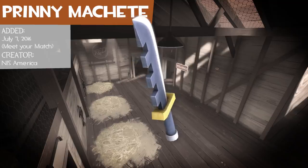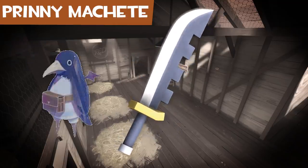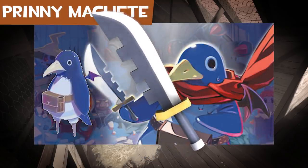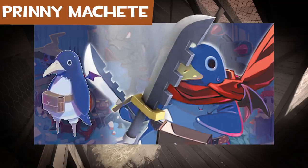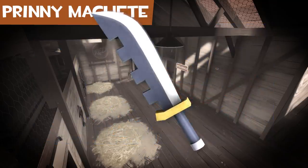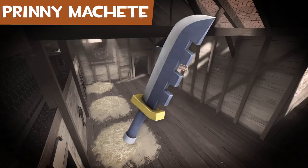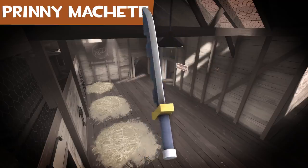The Prinny Machete was a promo item for the game Disgaea PC. It's based off the knife used by the Prinny characters from the game, who are apparently supposed to be the reincarnation of sinful human souls. Everyone can use this weapon — go on, build a sentry with it, I won't stop you. By the way, this was the only weapon added in Meet Your Match.